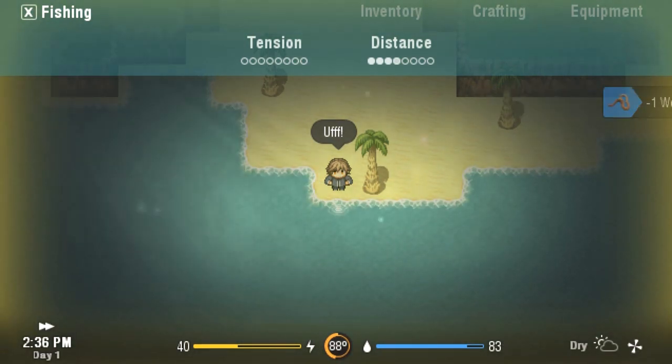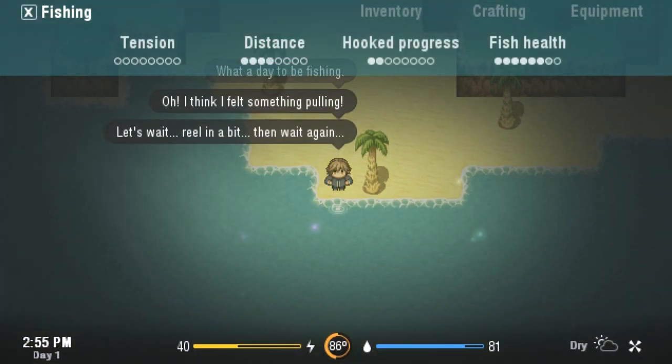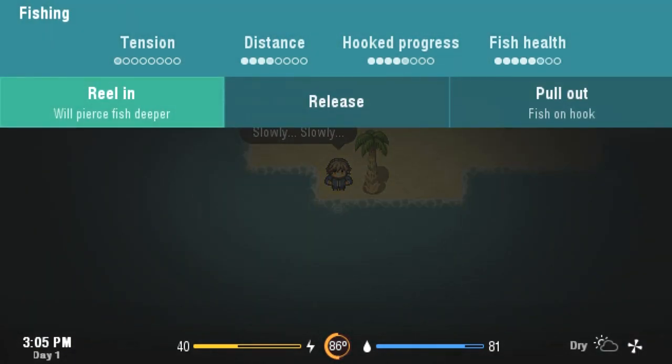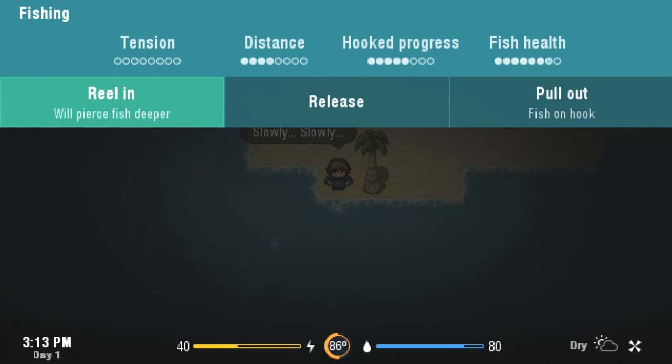From here we're going to speed up time using the 2 key until we catch something. Little fishies have decided to join me. I'm going to reel in a bit — you want to watch the fish's health. If it gets too high, they get away; if you reel too much and their health gets too low, they die, so either way they get away. There's also some RNG here — they can just get away randomly, which can be a little bit frustrating.